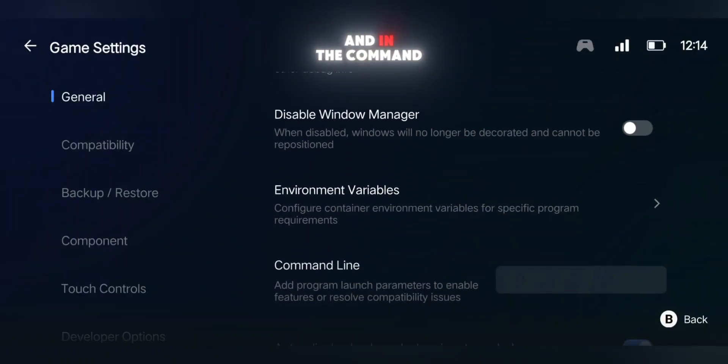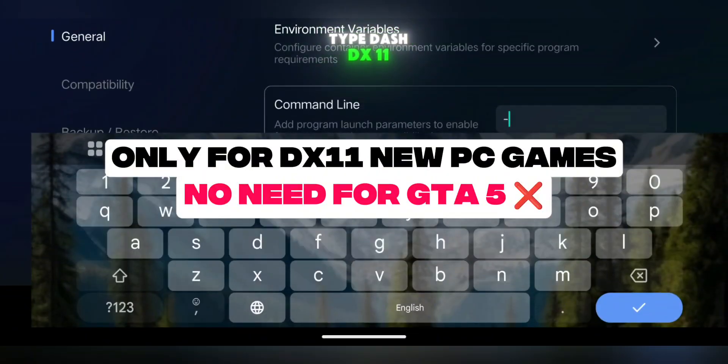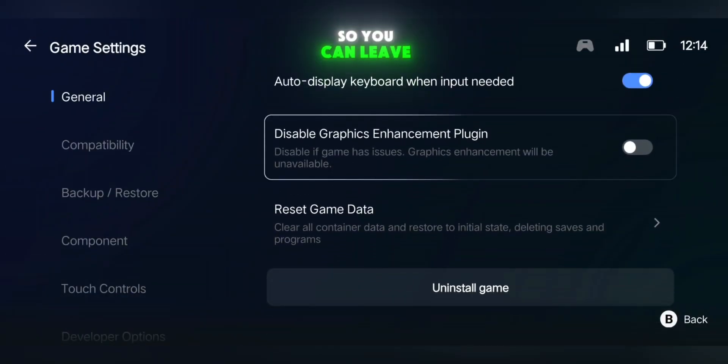Scroll down a little and in the command line box, if you're running a DirectX 11 game, type "-dx11". This will improve performance and also fix common crashes. Everything else in this section is already optimized, so you can leave it as it is.